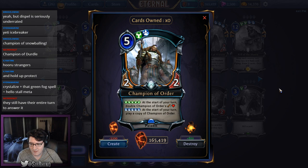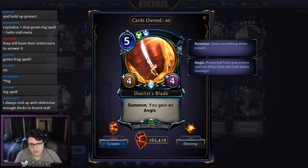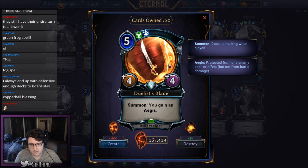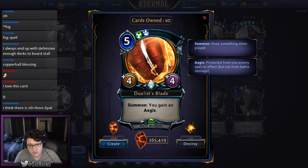Duelist's Blade is a 4/4 relic weapon for five with one justice, one primal, and summon: you gain aegis. Your weapon is protected, your face is protected, and you get a 4/4 weapon. A 4/4 weapon for five is great. The incidental aegis is never something you'll turn down. Even in an Archiport weapons build you'd be happy to splash it. It deals with aegis units and Horu has a lot of them. Rating: B.